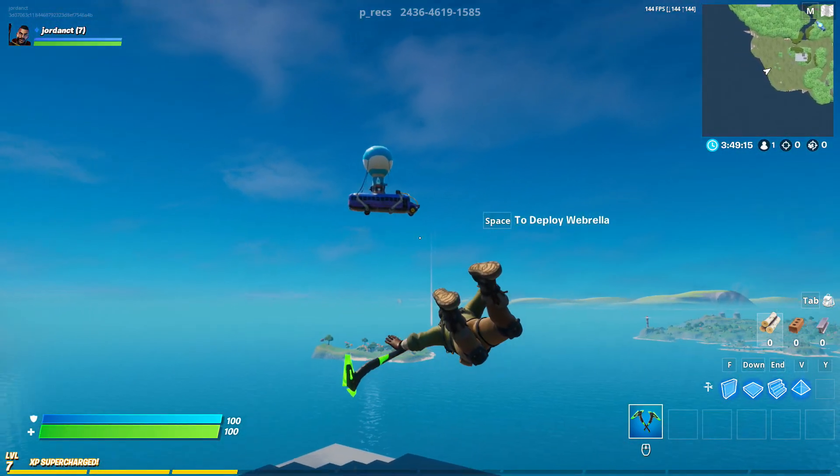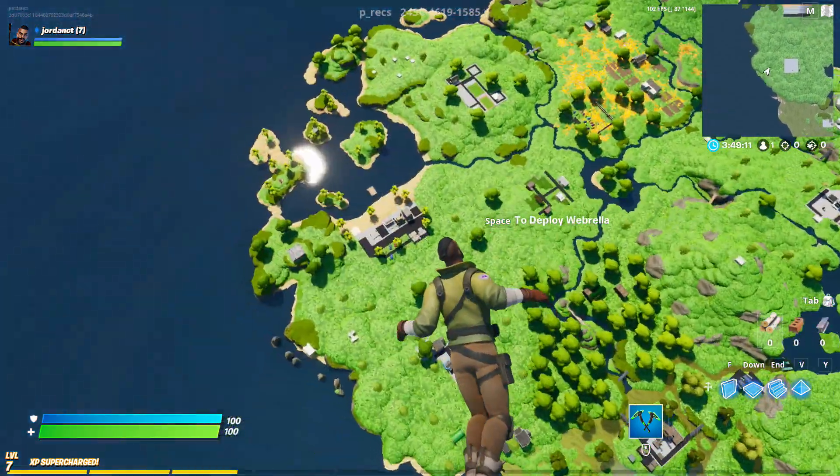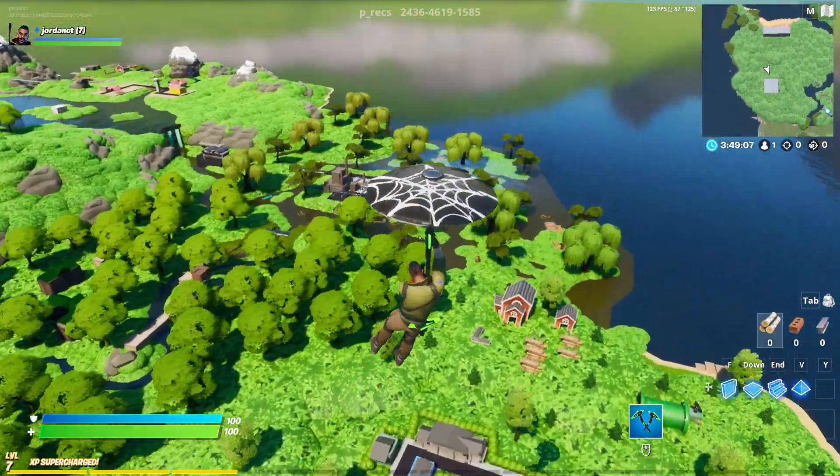Fortnite Chapter 2 but the whole map is tiny — we even have a miniature battle bus. Here we have the mini map; let's go over to the swamps.